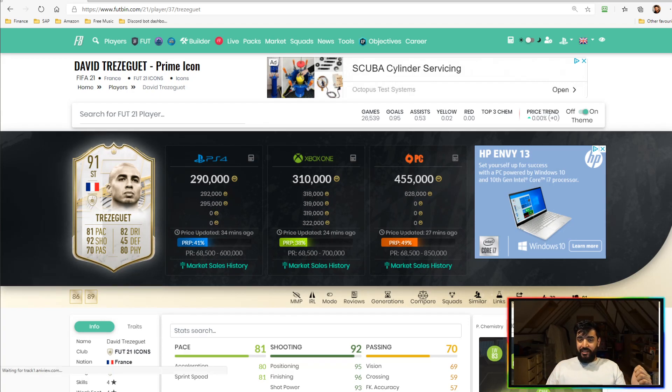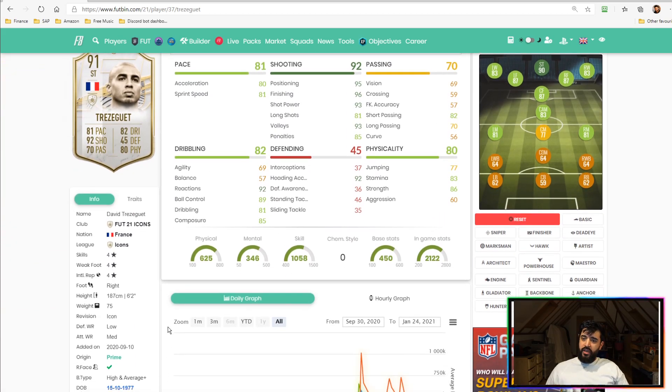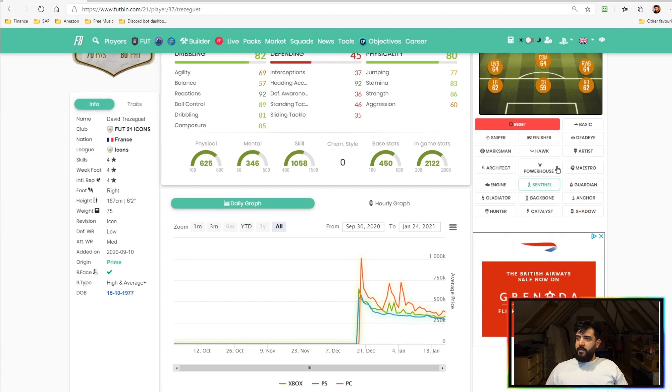Getting into the final summary — the price drop is insane since recording those clips: 290k on PS4/PS5, 310k on Xbox, 455k on PC. This is super low. Four-star skill moves, four-star weak foot, six-two in height — that height really does offset the lack of speed. He's a very physically capable striker. Key stats: finishing, attack positioning, and shot power are really powerful. Heading accuracy is absolutely phenomenal. Cons: dribbling's not the best, agility and balance are a bit slow, and his jumping is a little weak — I'd prefer that slightly higher.